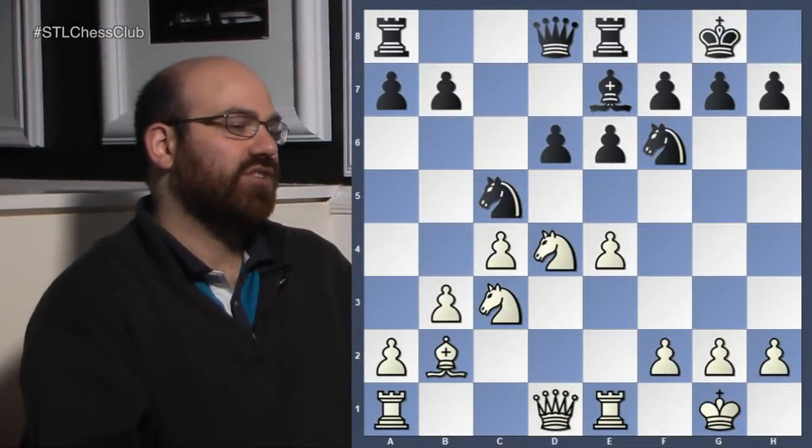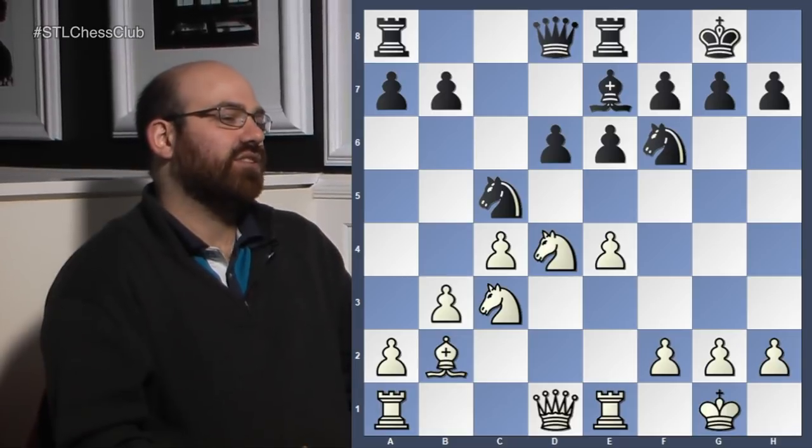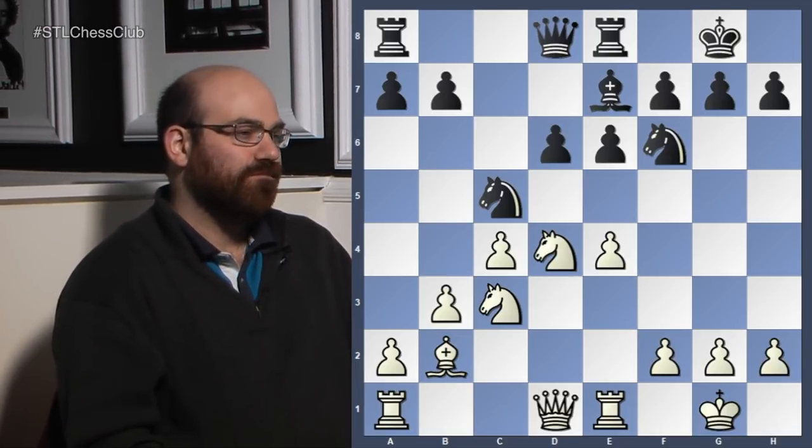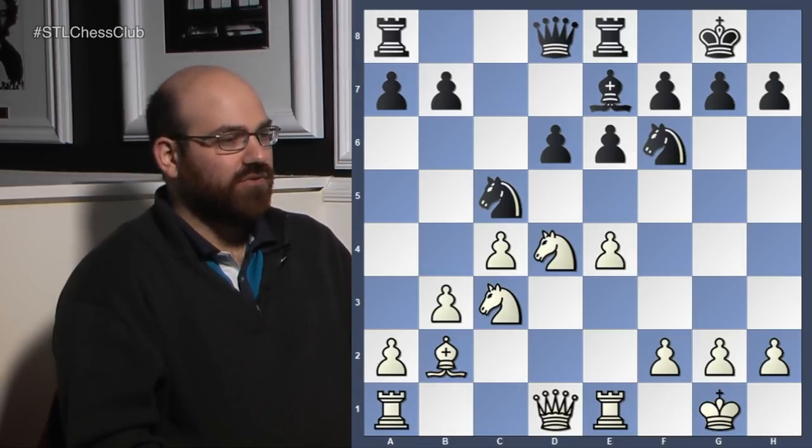So I figured we'd start with this one. This was Adams against Nils Grandelius, a very talented Swedish player. It's black to move here. The opening was a fairly standard Sicilian with Bb5 check. Mickey likes these kinds of positions because he likes to play slowly and positionally — sort of his style.